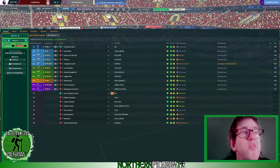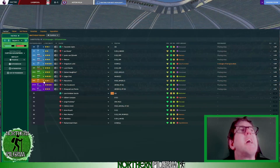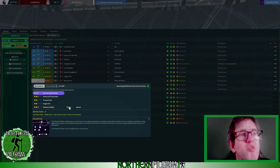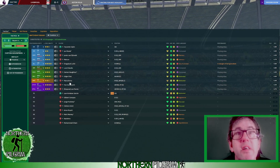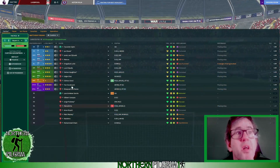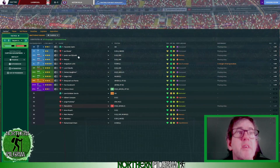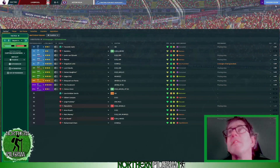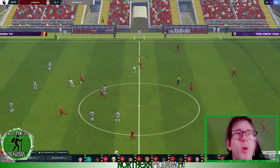I'll then move Marcelinho into the middle — actually, Marcelino is going to be the one to come off. We'll put Clayton Dolce on, and I'll drop Van Persie into the shadow striker role. We'll do it that way, and I'll take Jan Marek off and bring on Naldinho. We'll start the second half and demand more — let's see if we can get back into the match.